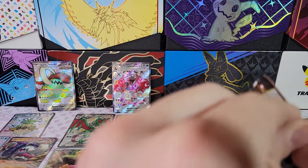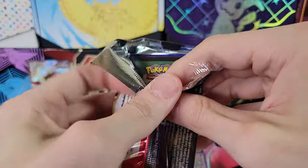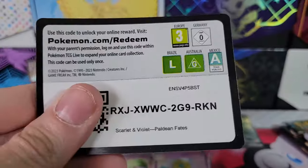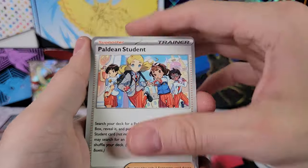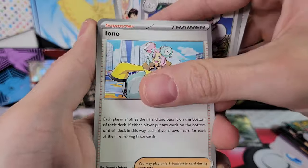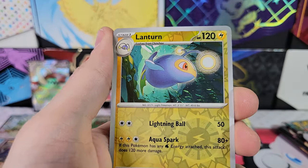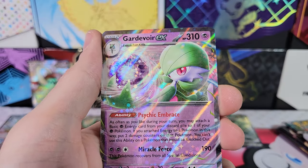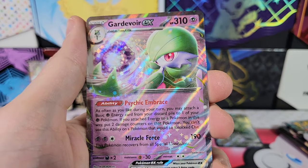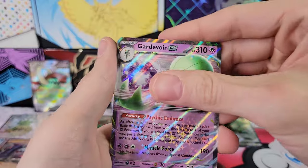Iron Treads is gonna have a tough time living up to that. You know how the person right before you presents something super amazing and then you're like, oh crap, now I have to go after that? Iono, cool. Exeggcute, Lanturn. Gardevoir EX — all right, so we're still in the race.